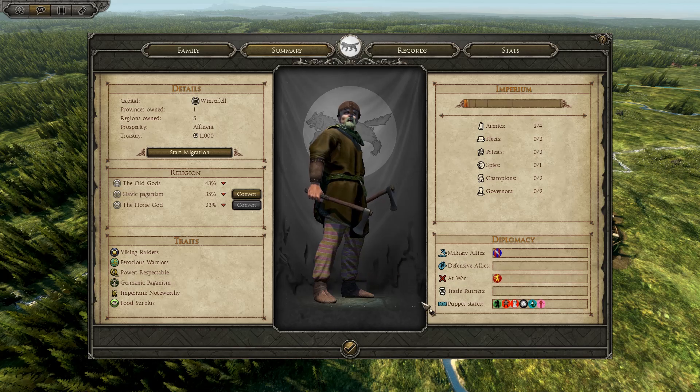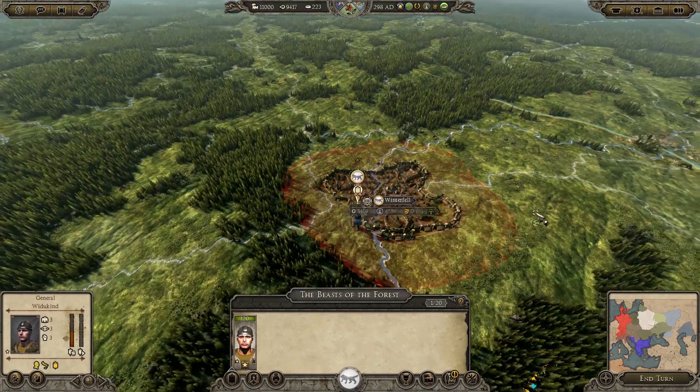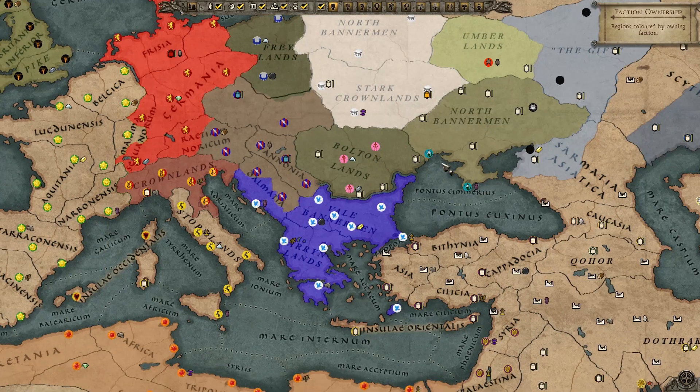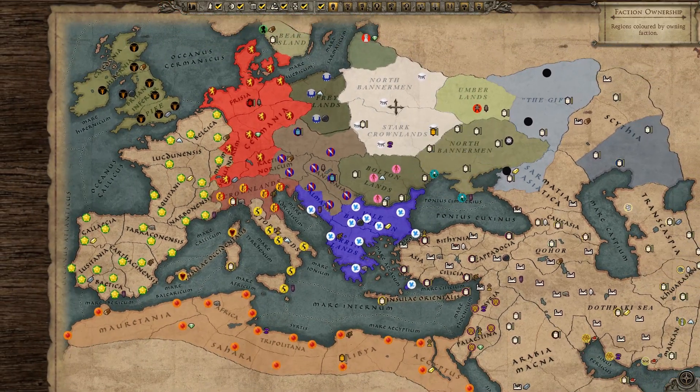They've also managed to change the religion to the Old Gods, which is very cool, and diplomatic situations show things like 'War of the Lannisters' and 'military allies with the Riverlands' — that's just so cool. I really hope they develop this mod further, even if they convert it over to Thrones of Britannia when that comes out in about a month's time.